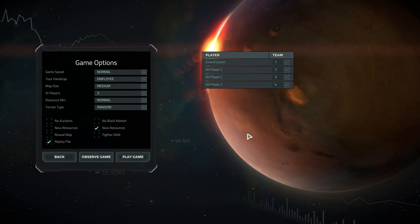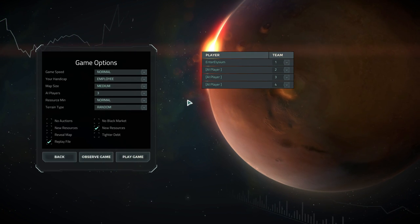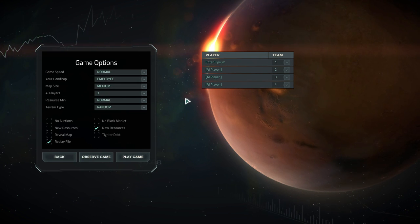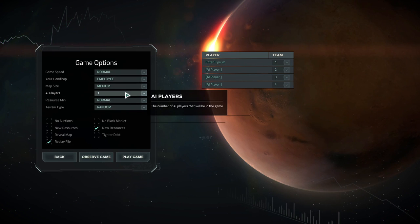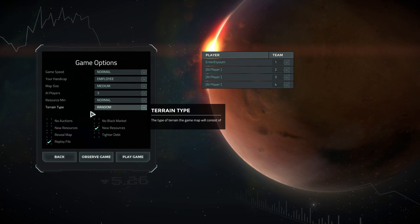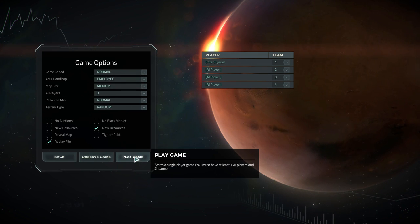Alright, we'll just do quick play. We're going to play with three other AI. We'll do it on employee difficulty — I tend to win about maybe 60% of the time on employee difficulty, I'm not massively good at it yet. I need to put more hours in, I've only got about 9 or 10 in there so far. Normal resources, terrain type random, and all the defaults are good. Shall we go and play the game?